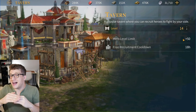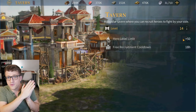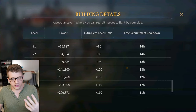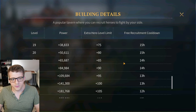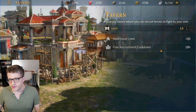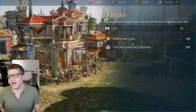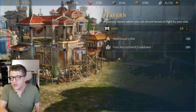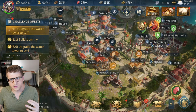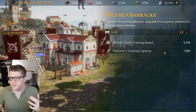The next building to focus on is the Tavern. The Tavern increases the maximum level your heroes can reach, which is very important — arguably you may want to focus on this before the Smithy, because higher level heroes are simply stronger. The Tavern also reduces the cooldown of your free summon, going all the way down to every eight hours at higher levels. That means more medals for different heroes and faster hero upgrades overall.